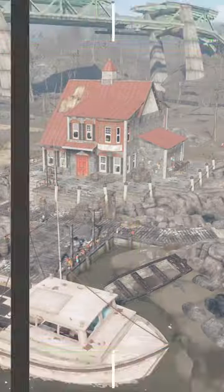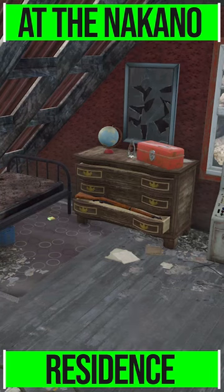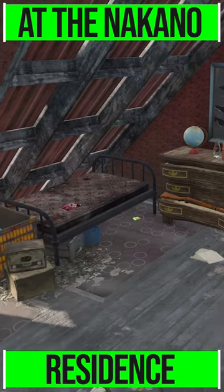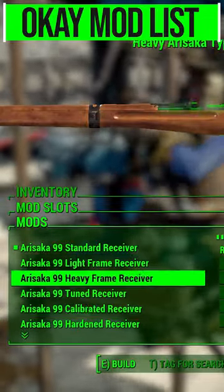You'll find this weapon — only one exists in the world — over at the Nakana Residence in the upstairs bedroom, where there's also a magazine for a custom gun skin sitting on the bed. Modification-wise, it's got a pretty decent list.